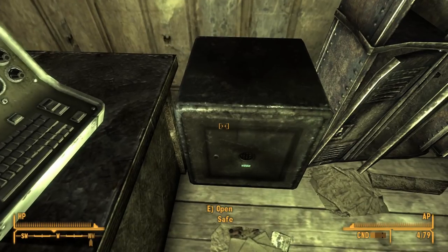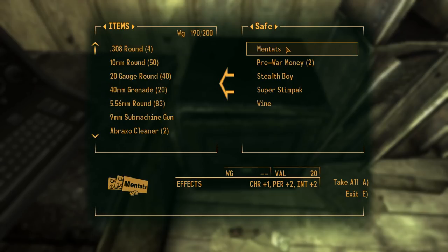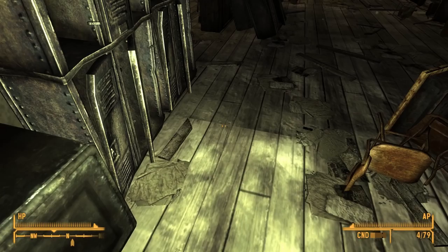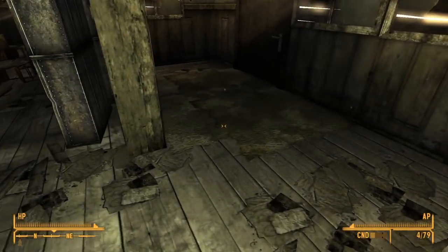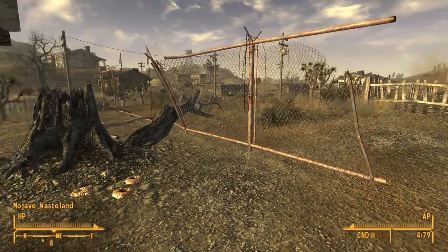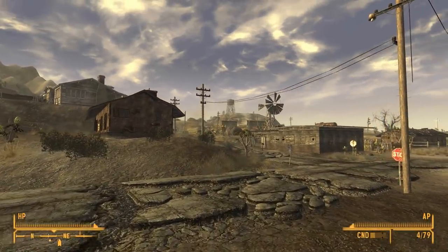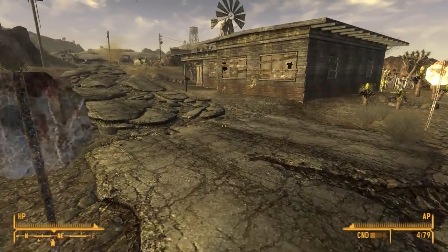Let's disengage that lock and see what we have - two beers, 19 bottle caps, mentats, pre-war money, a stealth boy, a super stimpak, and a bottle of wine. Not bad for a little starter safe - definitely useful. I don't know if I will keep all that stuff. We're already dangerously close to being over-encumbered, so I'm gonna have to get rid of some things pretty soon. But there's that general store right there. First, we have to find the other thing for Sunny.